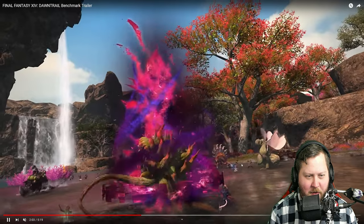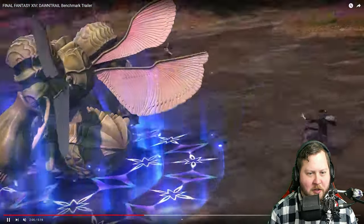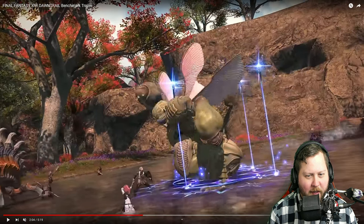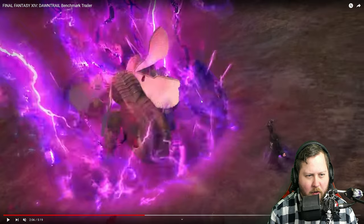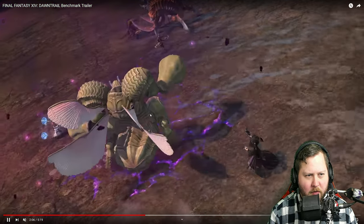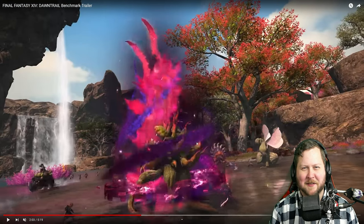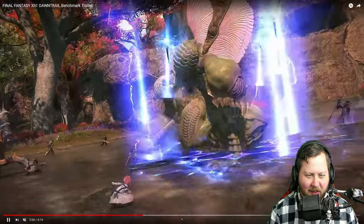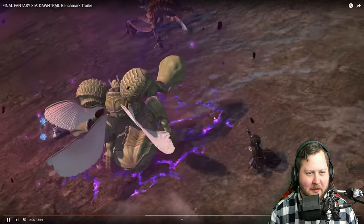It looks like - because there was a Dosis - it looks to me like this is Toxicon, like an upgraded version of Toxicon maybe. Then we have some really interesting animation from the Black Mage - it looks like maybe a new thunder spell, like a thunder finisher maybe. Gonna be interesting to see. I'm excited for the job actions trailer. I love that cutting into the floor and then bam, that looks great.